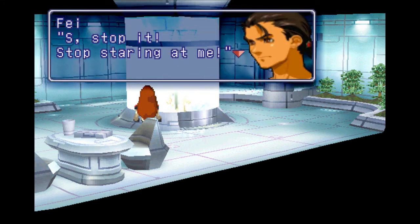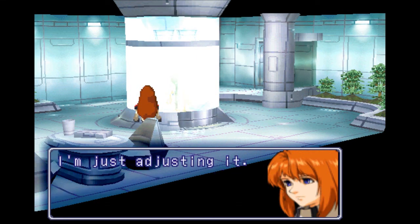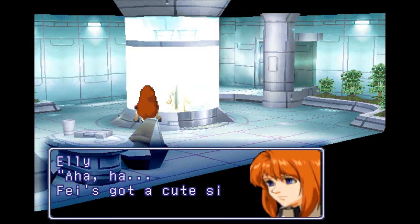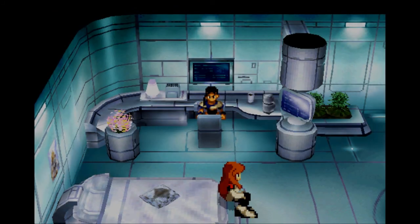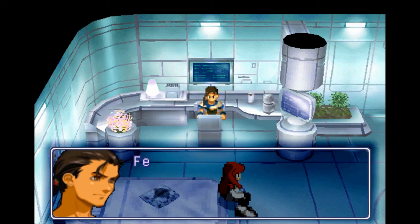Stop it. Stop staring at me. Don't worry, I'm not looking. I'm just adjusting it. How's the temperature? I'm fine. Go away now! Stop staring at my ass! Faye's got a cute side to him, she said, while staring at his ass. So, it's okay to show Faye partially naked, but Ellie has to be completely blocked out. I just don't understand.